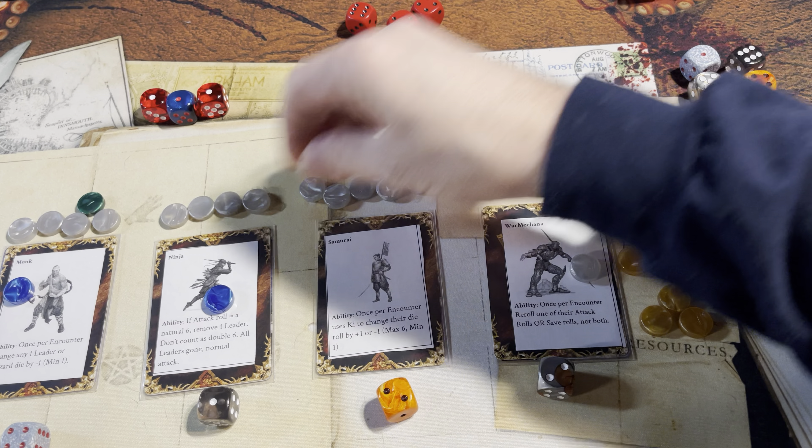Encounter roll — three defeats a three. The monk comes in and punches out that hazard. Reset, and everybody gets four loot tokens — one, two, three, four.